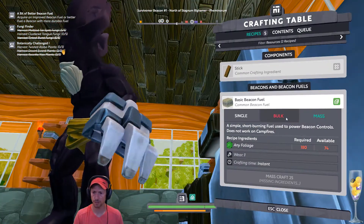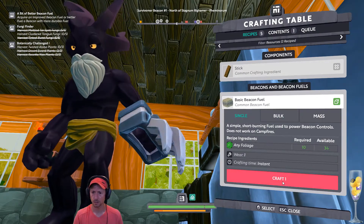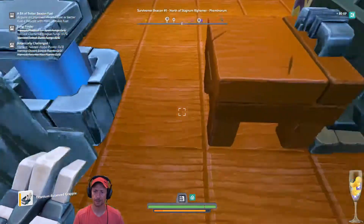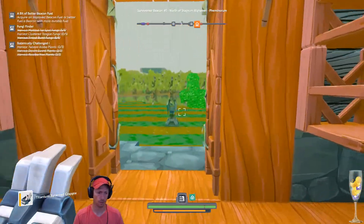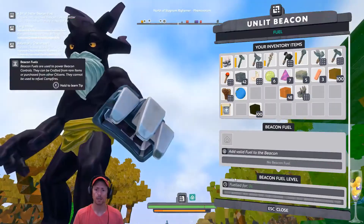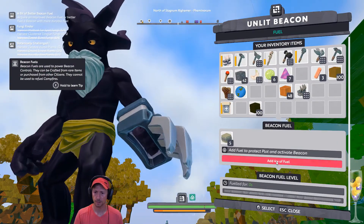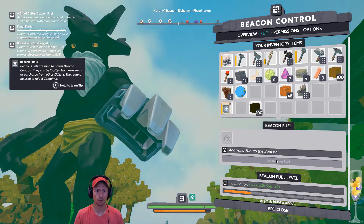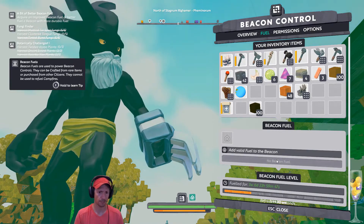We are going to craft as much as we can. It's going to give me five. Let's store this and then we are going to wait for this to be over — and it's already over. So here we are. Let's fill this baby up. Four weeks. Awesome. Beacon fuels are used to power beacon controls. They can be crafted from rare items or purchased from citizens. They cannot be used to refill campfires.